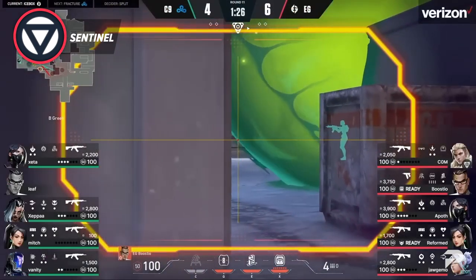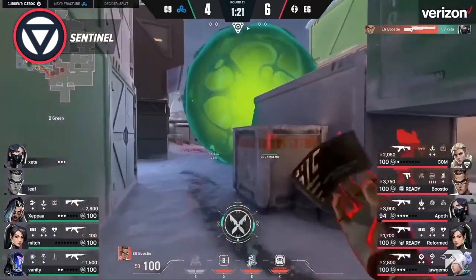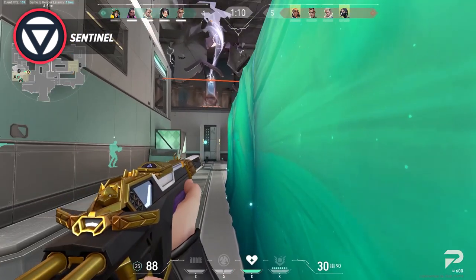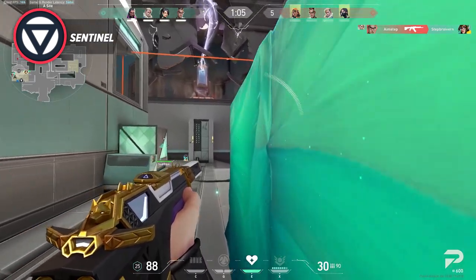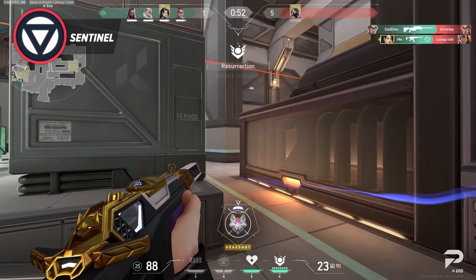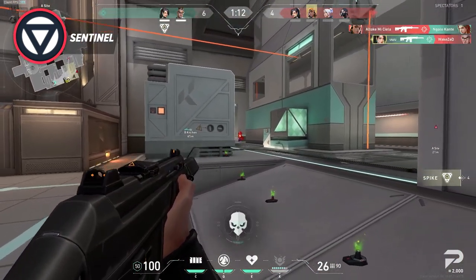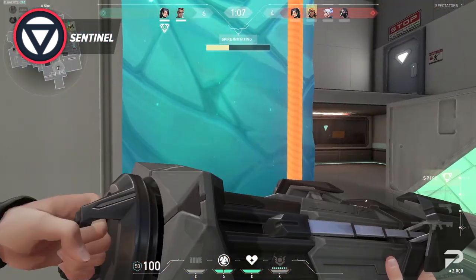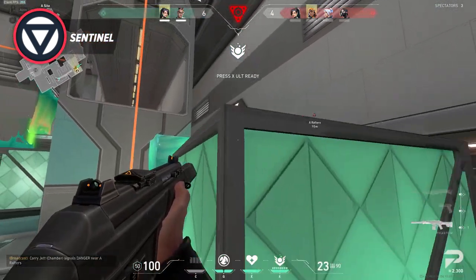Chamber is perfect for Icebox and sees most of his play on the B site. He is able to hold all of B main from a forward position and TP out if the enemy is trying to push the site. His tripwire is most often placed in kitchen or under tube to stop a lurk in its tracks. Like Jett, Chamber is one of the few agents that can reliably AWP, and that pressure is optimal for holding sites that are undermanned. Sage is a core member of many pro team rosters simply for her wall, which is used to get the bomb planted safely on the expansive sites. The wall ensures the planter doesn't get spammed through the smoke since the plant spots offer little cover — especially on B site.